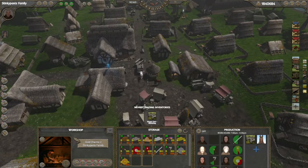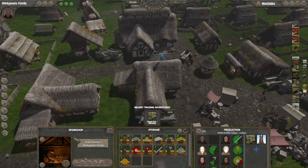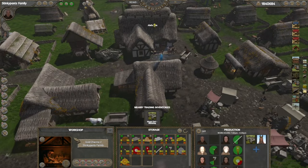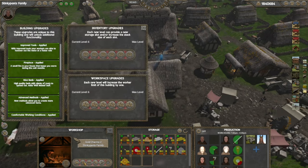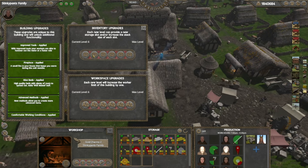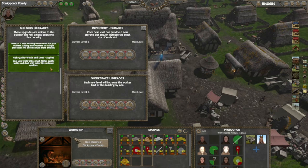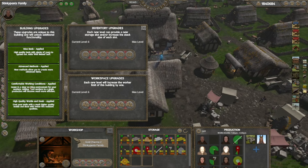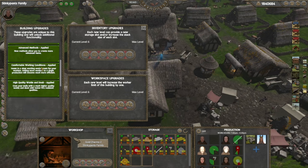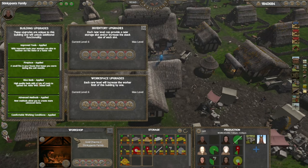Something to keep in mind when purchasing new businesses is that there is an upgrade path for any building you own. In the information bar you have an upgrades tab showing all the different upgrades you can buy, including inventory and workspace upgrades. These get progressively more expensive at higher tiers, but all of these upgrades are necessary at some point the further you progress in the game.